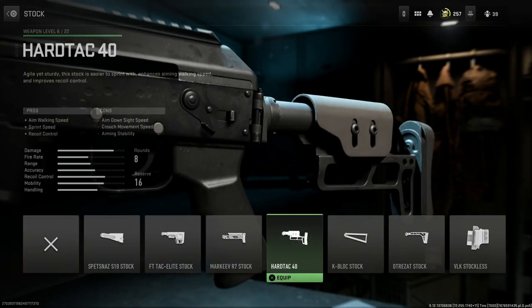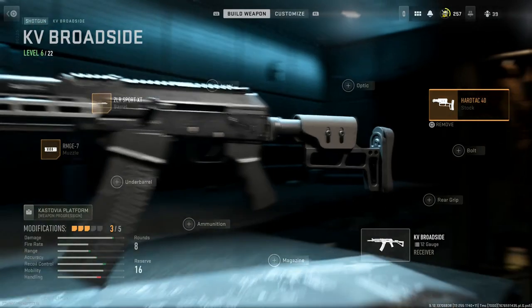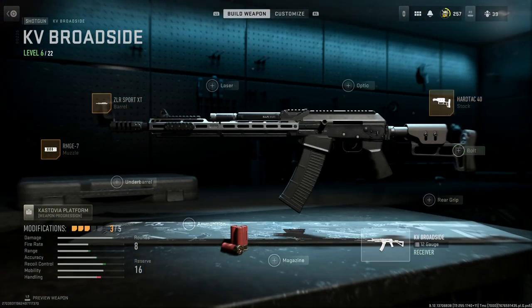For the buttstock, the KL12 is offered with a variety of different options, but notably they have an AR stock adapter with a really unique looking handguard. This is essentially another one-for-one match with what's offered for the KL12 by Dissident Arms. Pros are aim walking speed, sprint speed, and recoil control. Cons are ADS speed, crouch movement speed, and aiming stability. This stock also folds to the left-hand side.